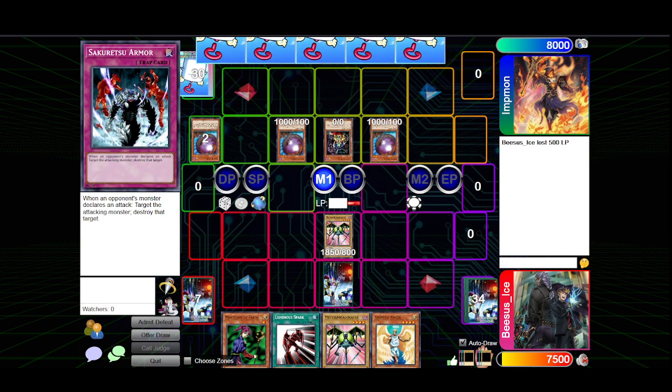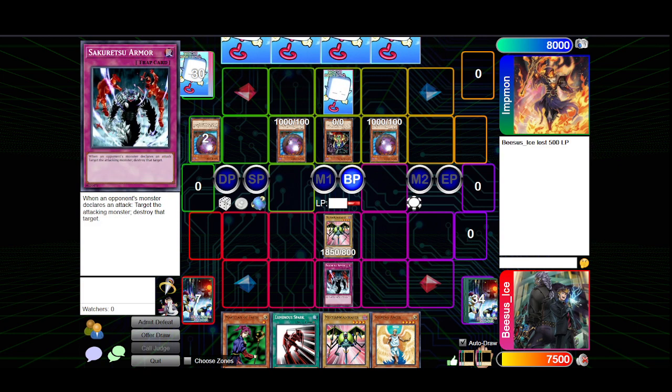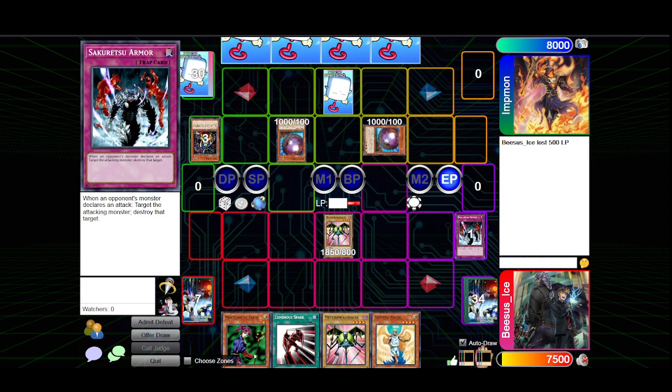I normal summon Goblin King — he's at 2,000. I set one and attack. Good thing I had the one copy of Saku in my deck. My singular copy of Goblin King is gone, in my Goblin King deck.